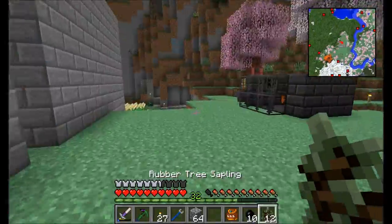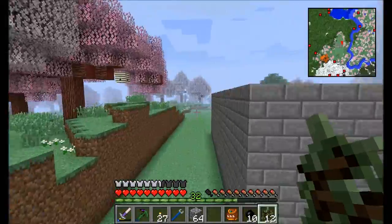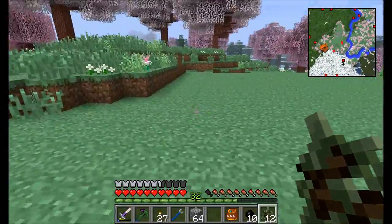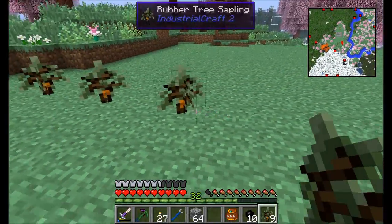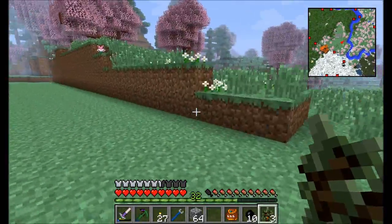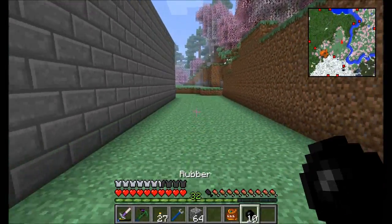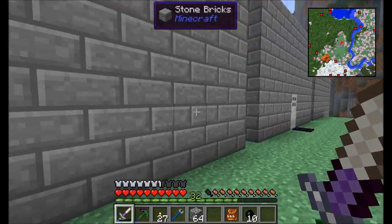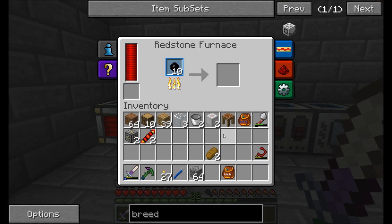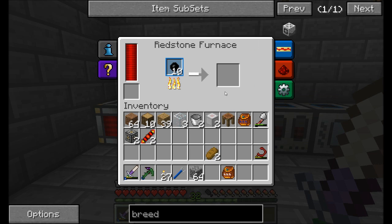I guess I could plant them way back here. I don't want them to be too close to my rubber tree farm, but I don't want to be too far away either. How about something like this? That's a small little farm — I've got three more saplings, let's just do it. There we go. Now that I've got my rubber, to make the raw plastic that we need for Mine Factory Reloaded, we need to smelt the rubber. It goes into the furnace, and that will be turned directly into raw plastic.